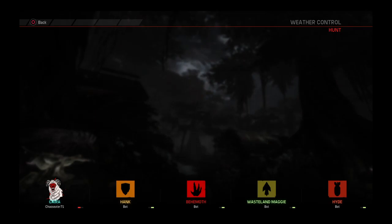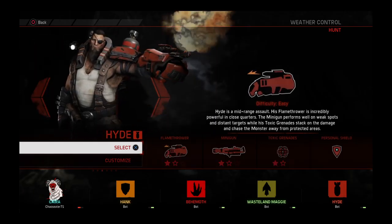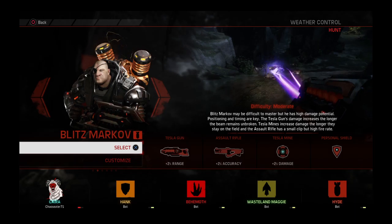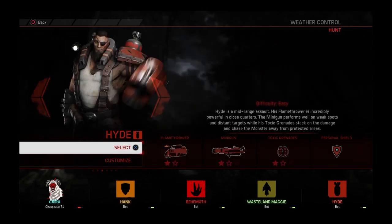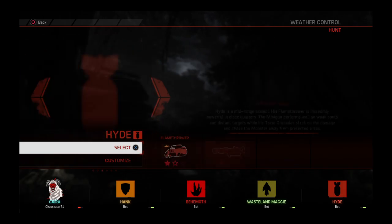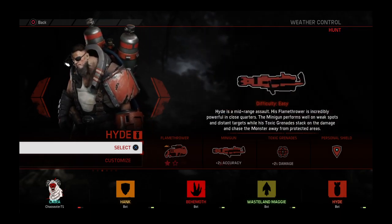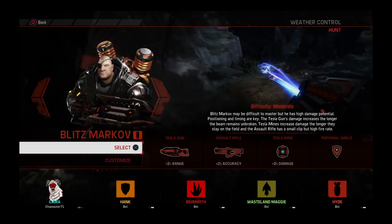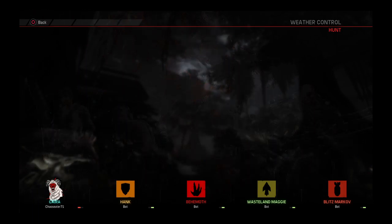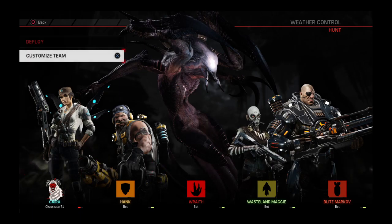For trapper I'll leave it as Wasteland Maggie for Daisy. For assault, I'm thinking between Hyde and BlitzMarkov. Hyde's flamethrower is pretty good at a distance and his toxic grenades are good as well, but BlitzMarkov's Tesla gun actually does more damage. I think I'll go with BlitzMarkov. And for our opponent we'll be having Wraith — yeah, why not. Let's deploy.